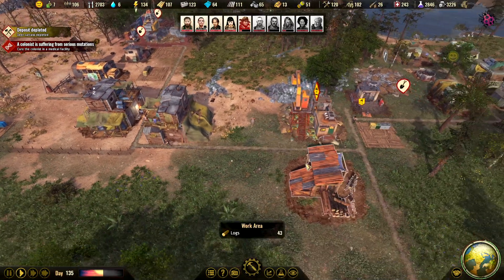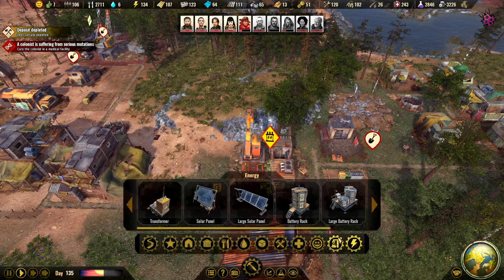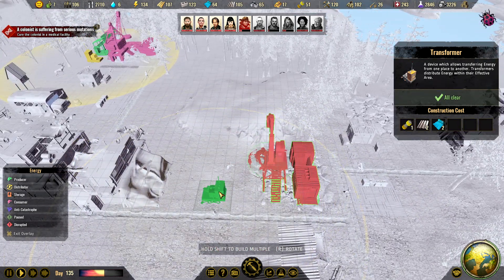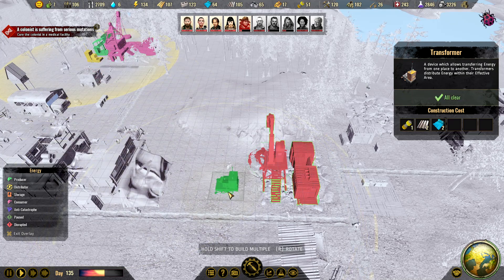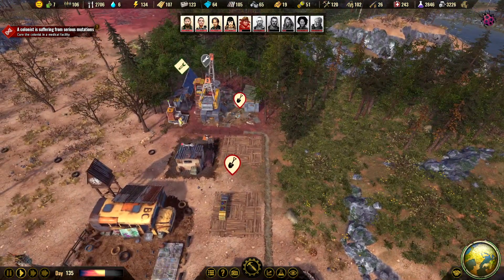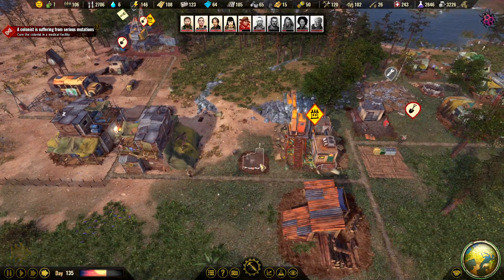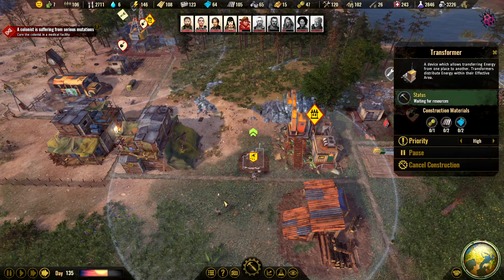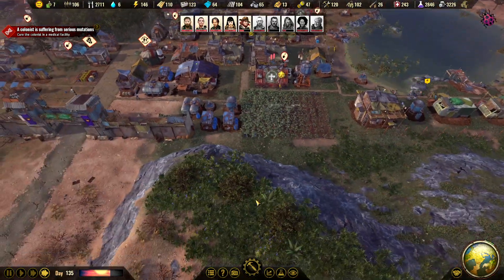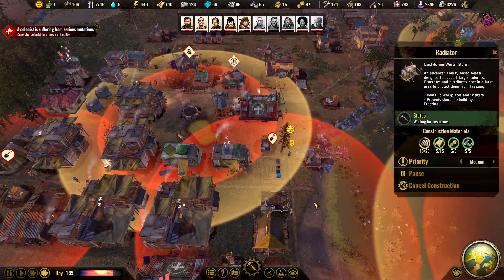They don't have power. We don't know how far apart the release of these patches will be. So if I upgrade that one and upgrade this one, they should connect. Let's start by upgrading that one. It will go down a little bit, but we have some metal at the moment. Let's set that to High, and we are upgrading this one.